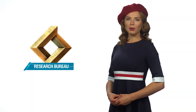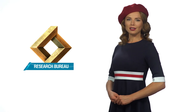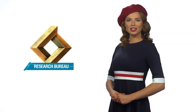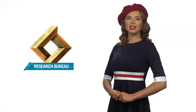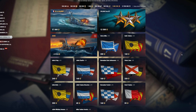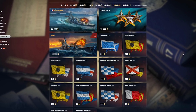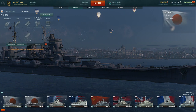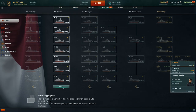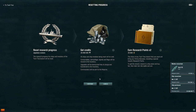A new game mechanic, the Research Bureau, awaits players in Update 0.8.7. Experienced Captains will have another reason to head into battle with the cherished ships of their favorite branches—Research Points. Players will be able to exchange these points for combat signals, bundles with free XP, and unique ships in the Armory. The first such ship will be Tier X French cruiser Colbert. In order to earn Research Points, you need to reset your already-researched branches of ships and research them anew. You'll find more details about the Research Bureau on our website.